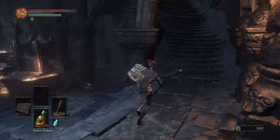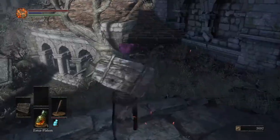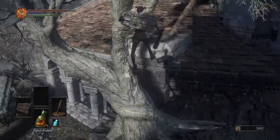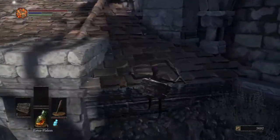When at the Firelink Shrine, go up the stairs on the right side of the entrance, walk outside and go up the tower. This tree here has a weird hitbox which can be abused to jump on the roof of the Firelink Shrine after sprinting up the tree.